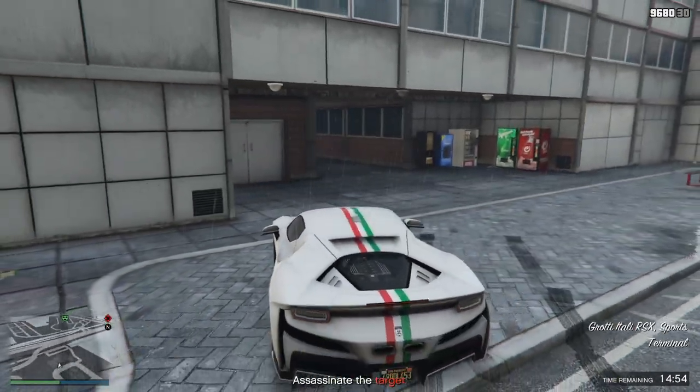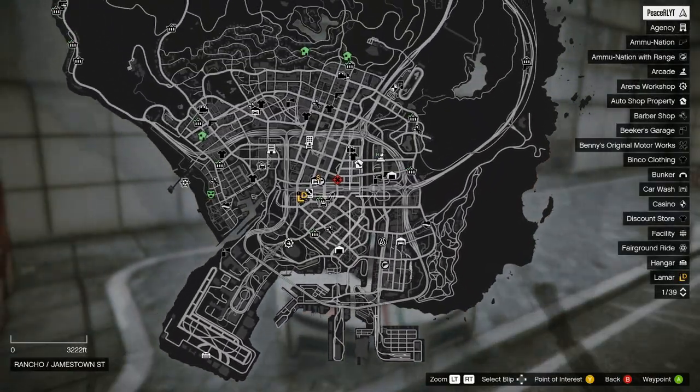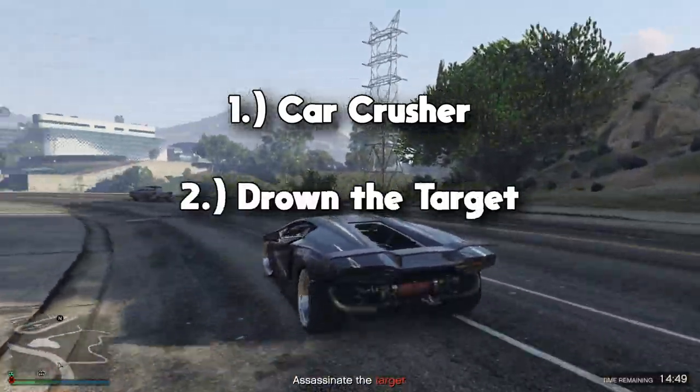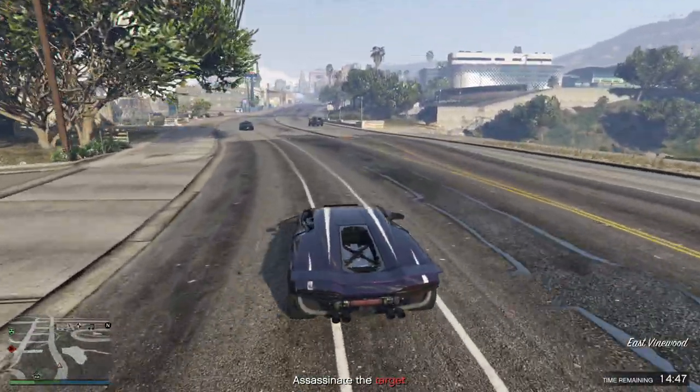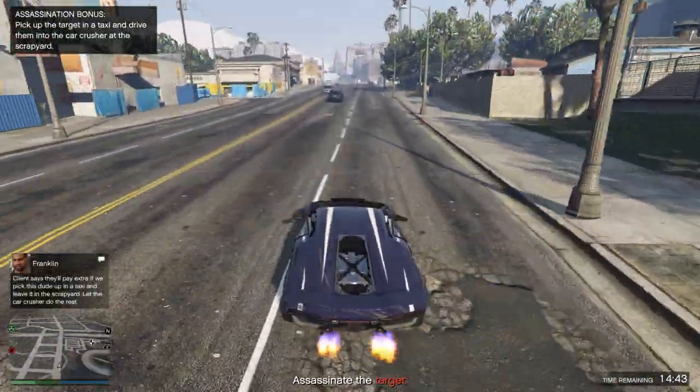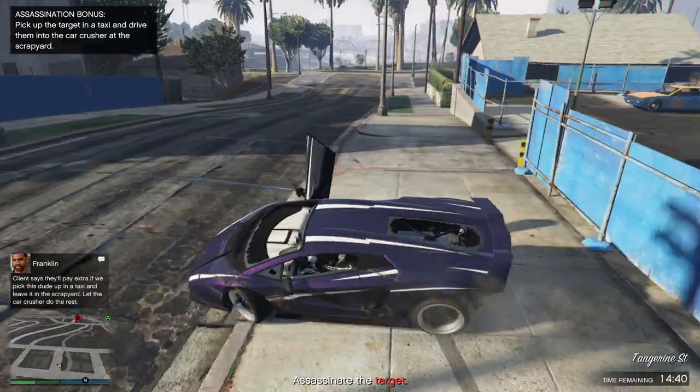If you get a target that is in the city, on the side of the road and not moving, that's how you know you got the taxi one. The three possibilities for the taxi one are: car crusher, drowning, and gas station explosion. Every time you get this payphone hit, you're always going to go to the exact same spot to get the taxi, which is near the casino. So just start driving towards the casino and eventually it'll pop up on your map where you have to go.